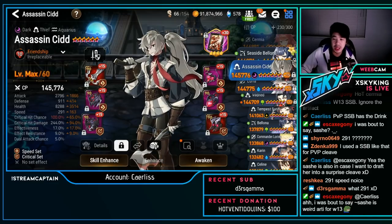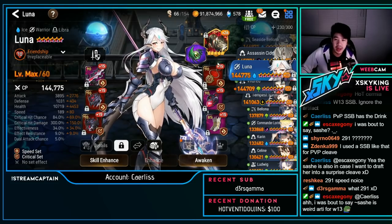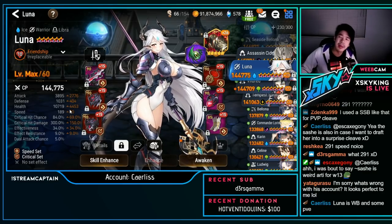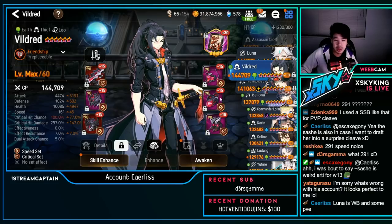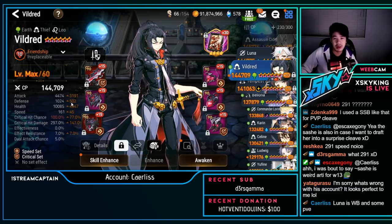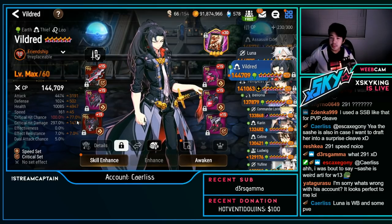Luna — actually on Draco Plate, which is surprising. Speed crit: 4.4k attack, 161 speed, 100% crit chance, 297 crit damage, Portrait artifact. This is for world boss, not PvP. She does have the imprint so you can use it for speed contesting. Really nice damage overall.